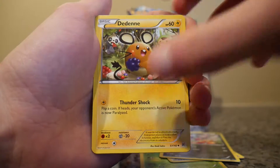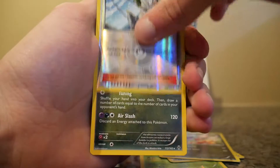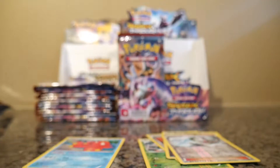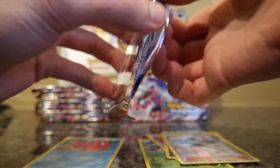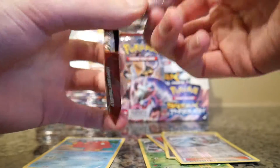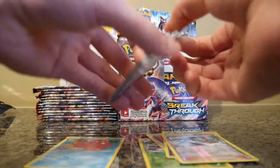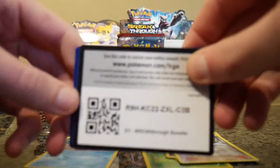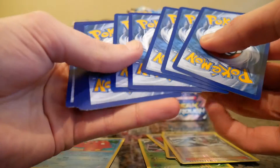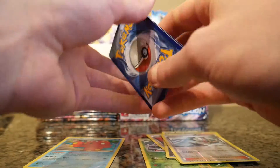It's a nice pack — a Reverse Ticket, Reverse Holo Starmie, Reverse Holo Fisherman, and a regular rare Noivern. I hope whoever gets these codes is getting good cards from them.